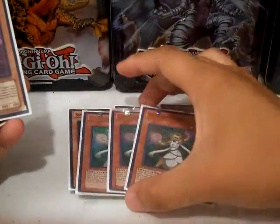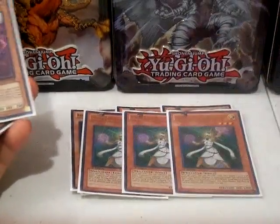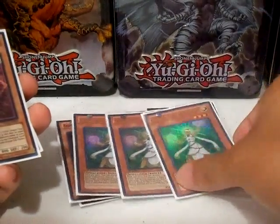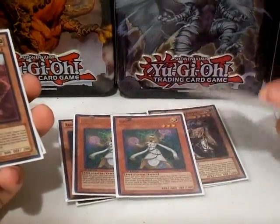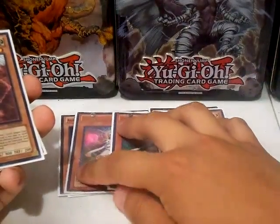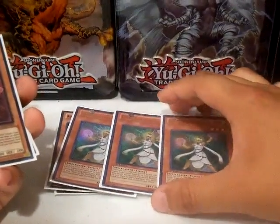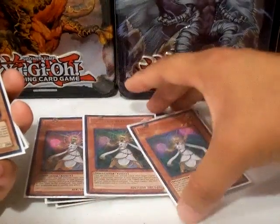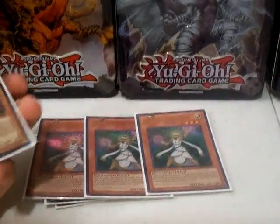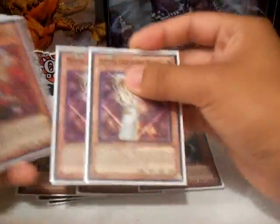So we got Triple Lumina — Call of the Haunted, you know, for days. Discard one card. You can discard a copy of herself, bring her back, discard another, bring her back. Or just do the loop. What I usually tell people: if I have two Luminas in my hand and one Lumina in the graveyard, I'll just loop for days.